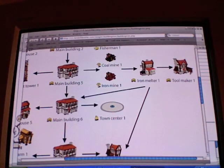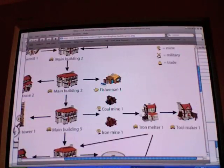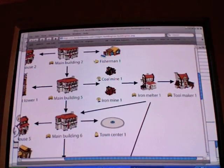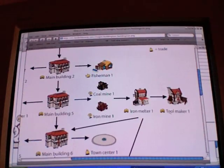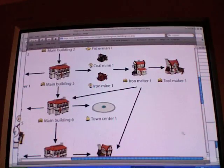Now that you have the iron melter and tool maker — this is actually my favorite part of the game because I spent some time foolproofing it so no matter what you do, you will not run out of pickaxes or iron until you get that iron melter. It's actually impossible unless you downgrade stuff on purpose. There's a downgrade button, but you don't want to press that — it'll waste you.